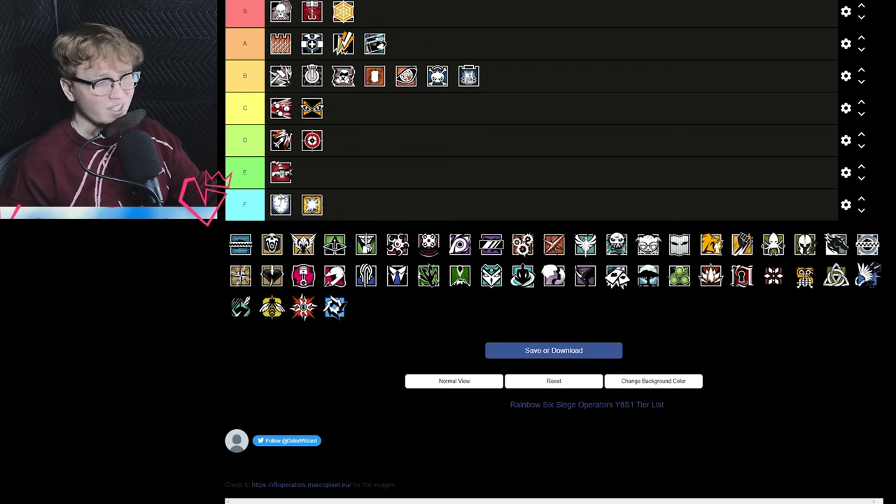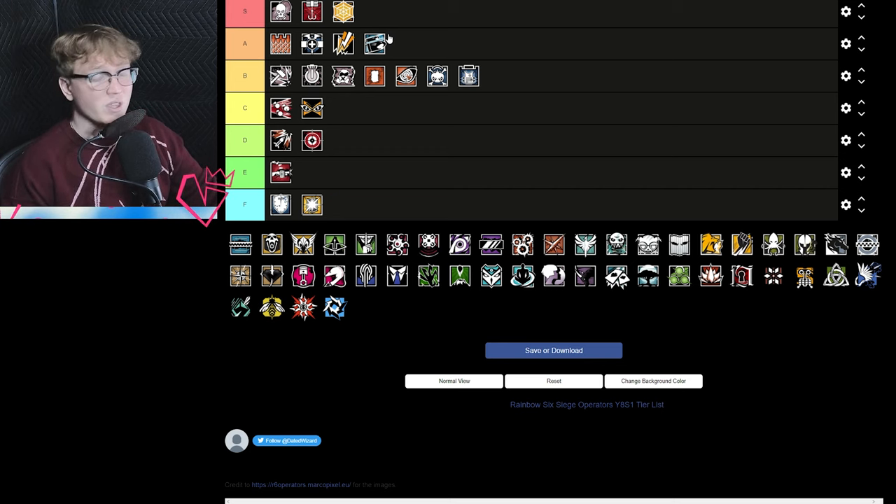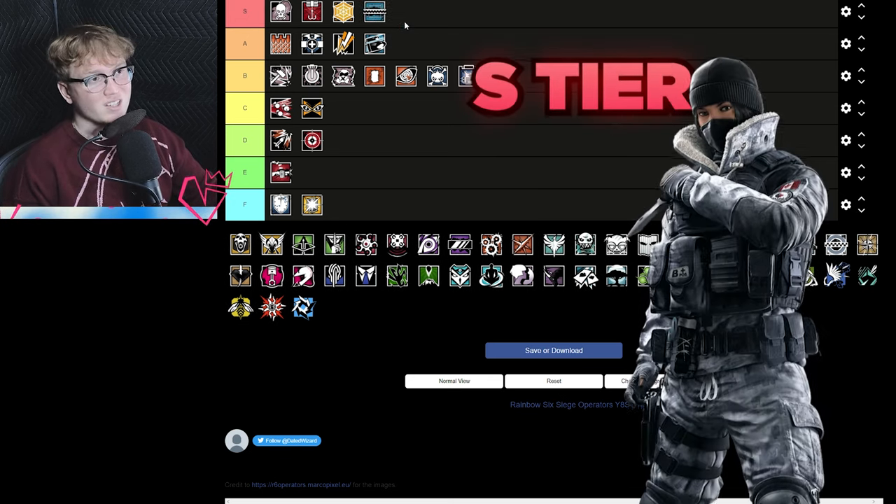Buck is A tier — I think Buck is a better Sledge, which is weird to say. I've been playing a lot of Buck and against a lot of Buck and it just seems to be better. Sledge being a one-speed now is not great, and because Buck is a little bit faster, he can maneuver around the map more, cut off flanks, cut off roams by opening up lines of sight. For the first time ever, Buck is going to usurp Sledge in the soft destruction role.